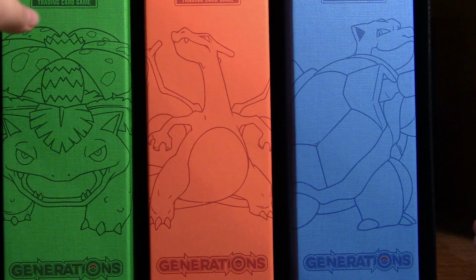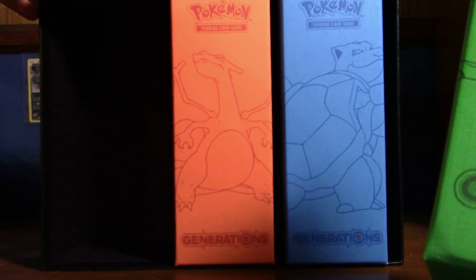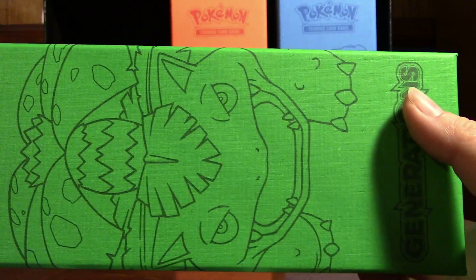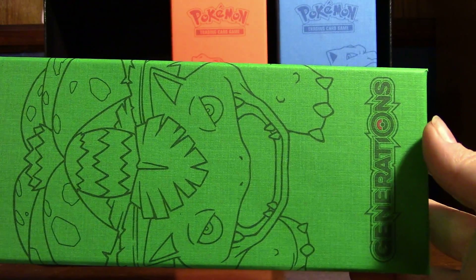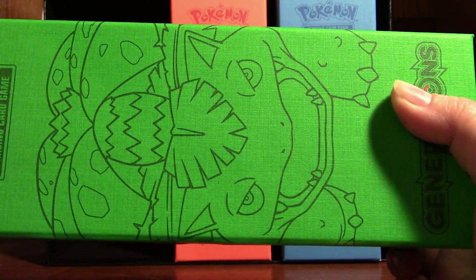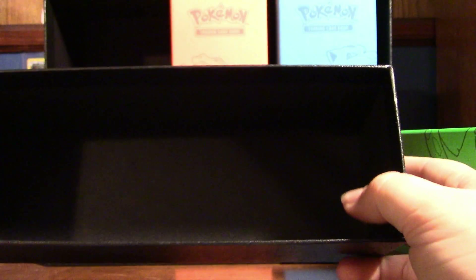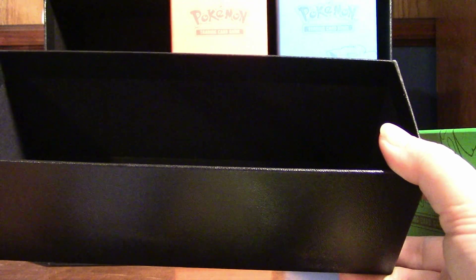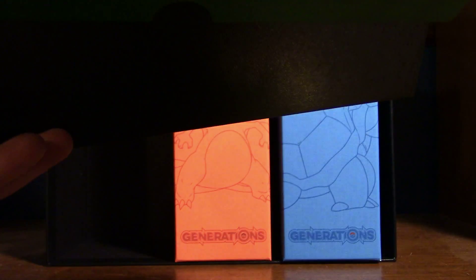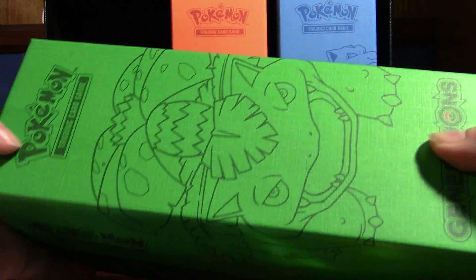Now, I'm a little partial to Bulbasaur because he was actually my first starter, so I'm going to show you guys this one first. I've got to turn it sideways because it's rather tall and my arms are only so long — so Venusaur, or however you want to call him. As I've mentioned in the past, I will probably say these names wrong, even the ones that are from first gen. But as you guys can see, it just comes off and then you have a very nice space to keep cards and stuff in. I thought these were really cool because I've had deck boxes before, but I've never had one quite this big so that you can fit multiple decks in it.